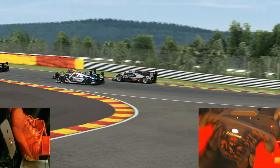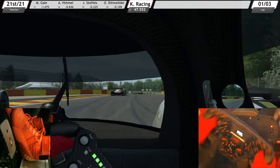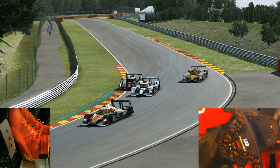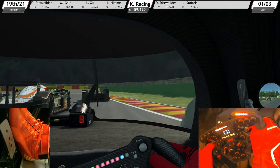Studio 397, the developer, has updated Race Room massively this year, especially on engine sounds. They have also updated several tracks. This Spa-Francorchamps has gone through a major update to its 2020 specs, so they have updated the texture of the tarmac, curbs, and surroundings.